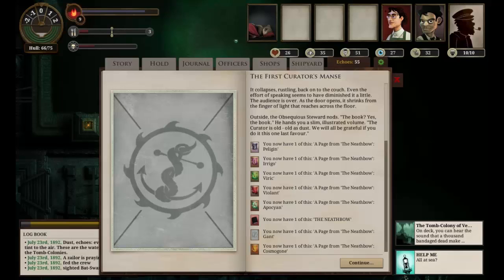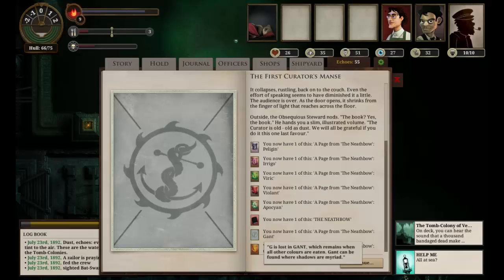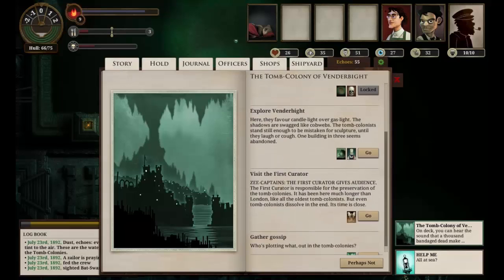It looks like we've opened up a few other side quests. We are looking for Pelican, Irrigo, Viric, Violent, and Apochion. So we now have the Neath Bow, a book for children — one page is devoted to each of the colours of the Neath, which are not found on the surface. We need to return to the curator with each of the seven impossible colours in hand. The book's pages give us clues, but we'll need to seek fire ports. We have a page from the Neath Bow Gant and a page from the Neath Bow Cosmogon. A quest — so let's explore.